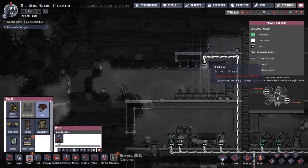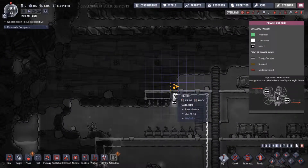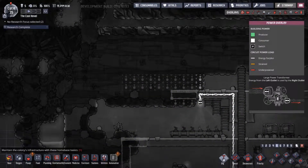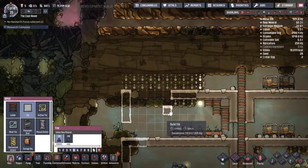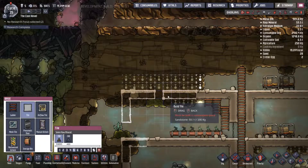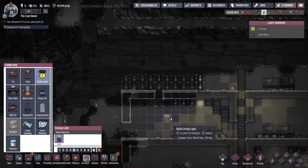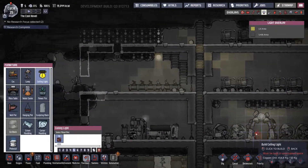We're also gonna need to expand that way. So, get our stuff here. And this is where we wanna build — I want power furniture? A ceiling light! Oh, this is perfect! Look at that! Great!